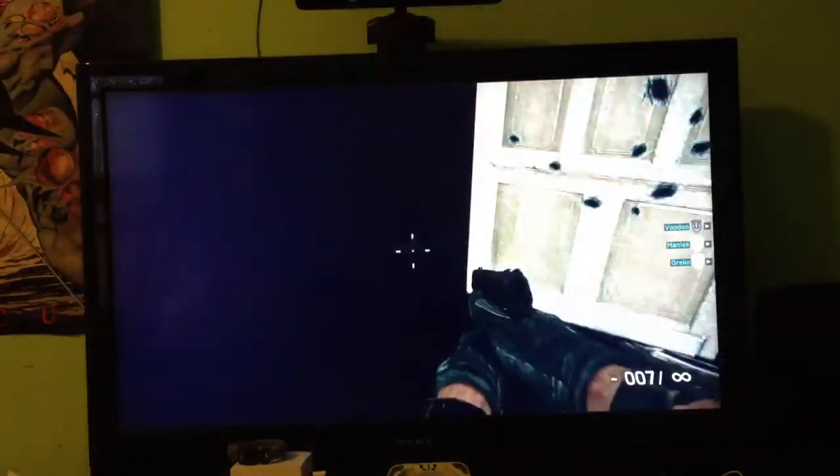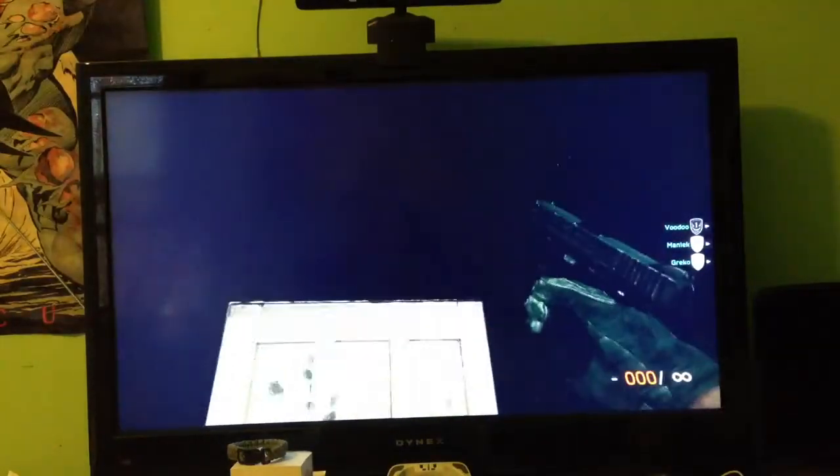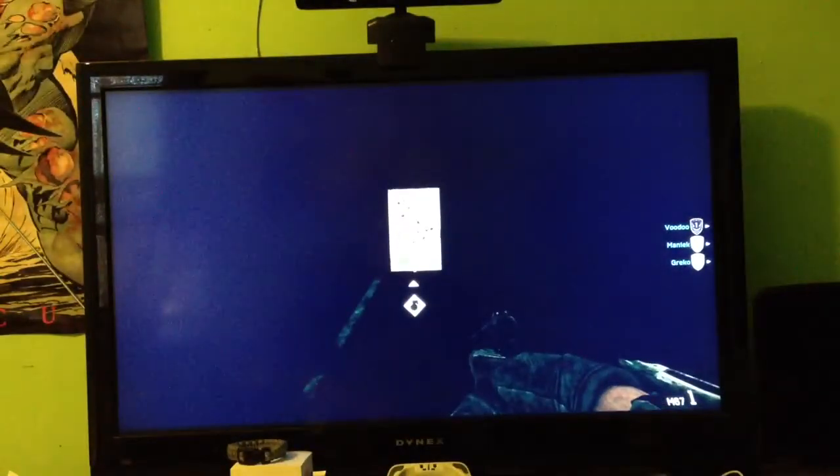You can see bullet holes because I tried shooting at it, trying to see if it does anything. You look, and there's nothing on the other side — like you can see, there's a wall. I tried mashing the A button and threw a grenade at it.